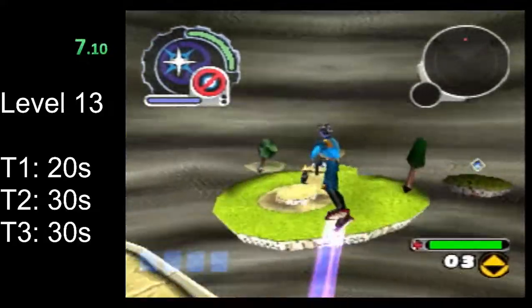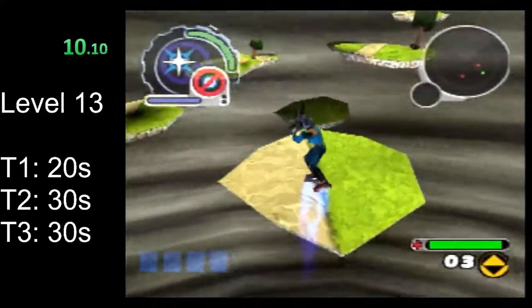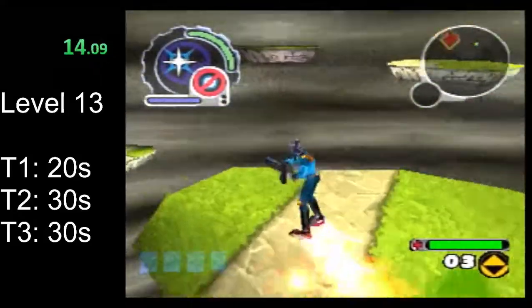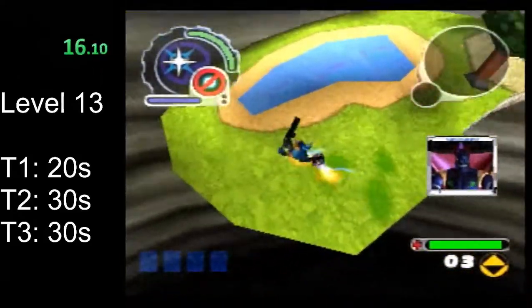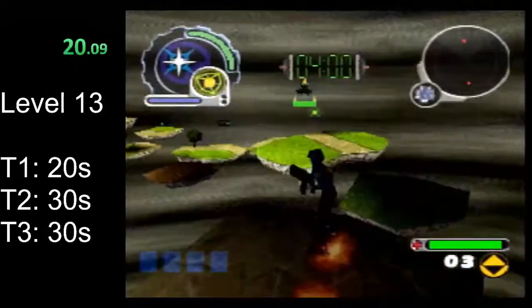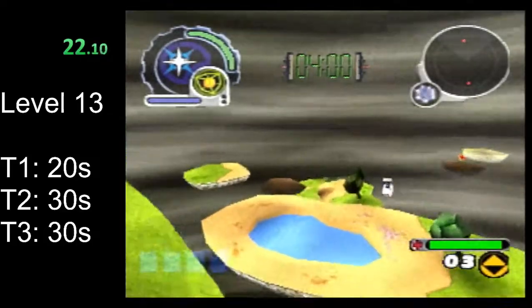First, turn around, jump to this stone circle path, and continue on here. This level has four main paths — three of them have tears, or all four of them have keys. We're starting with the path that does not have a tear.